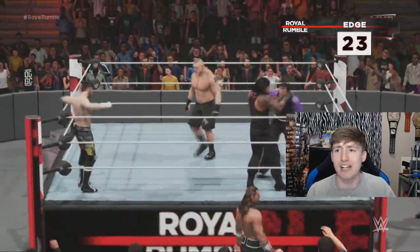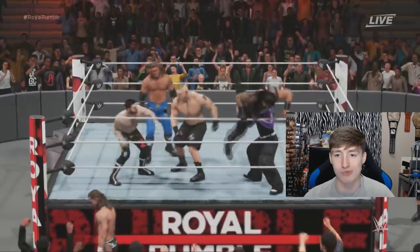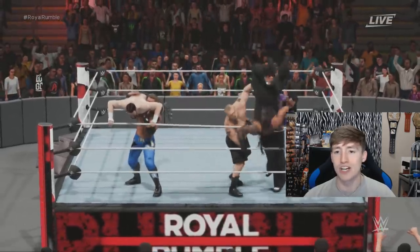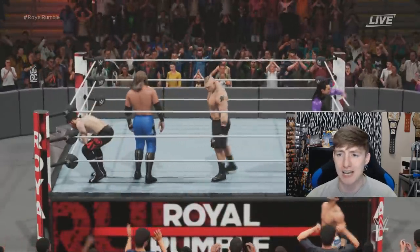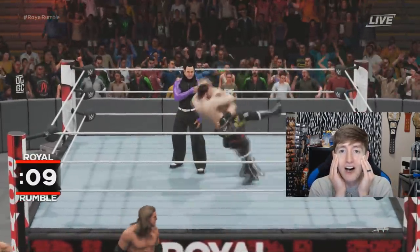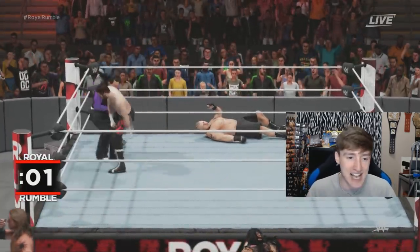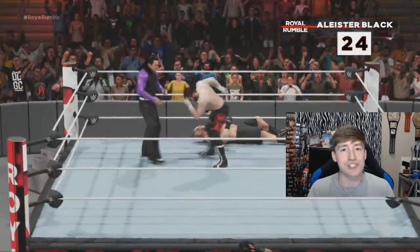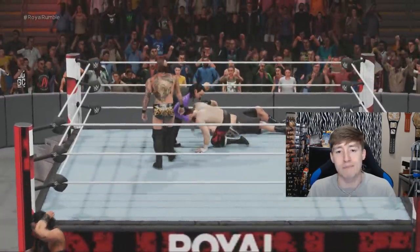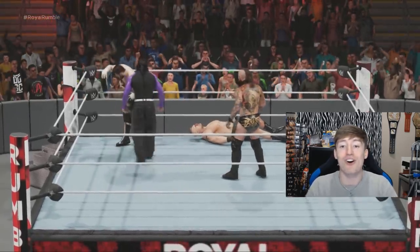Number twenty-three is Edge — the Rated-R Superstar! I would love to spend a hundred dollars on some Edge figures. Roman Reigns could be eliminated by Jeff Hardy — and the Big Dog is gone! Brock Lesnar and Jeff Hardy double-team to eliminate Roman. What the blue hell — Edge eliminated that quickly too?! This is insane! Number twenty-four is Aleister Black — twist of fate to Sami Zayn as Black enters. Seth Rollins and Edge both had high hopes and they're already gone.